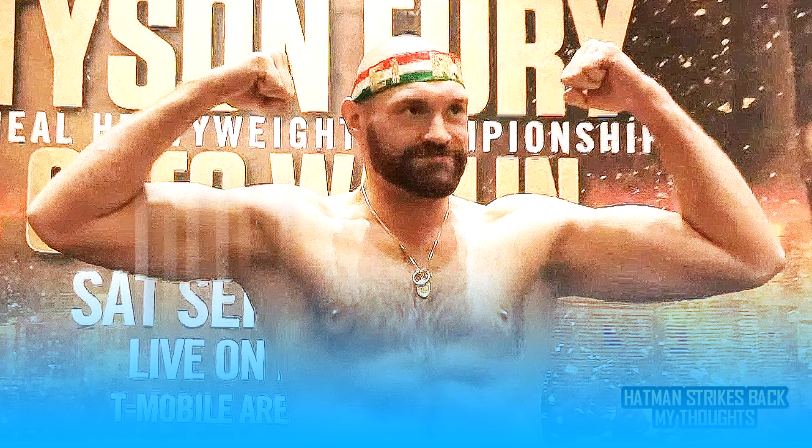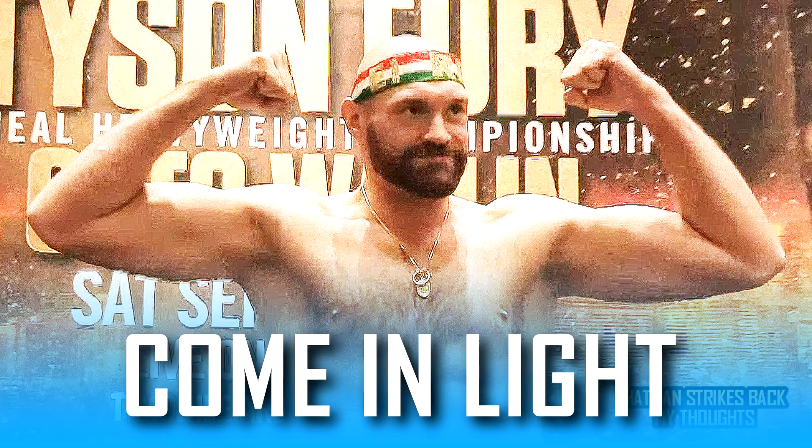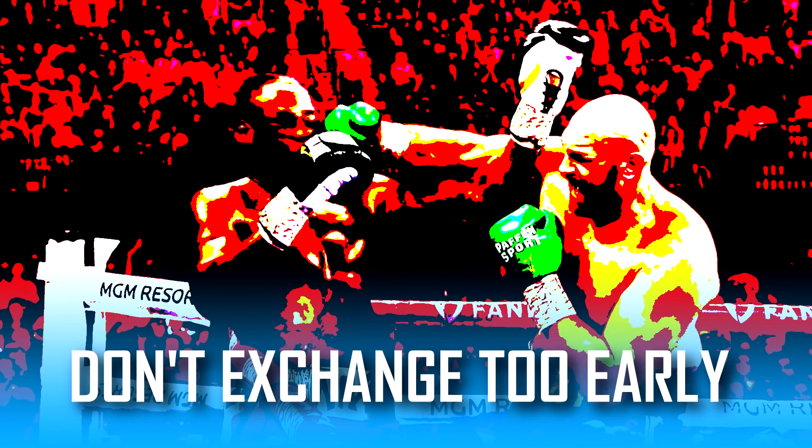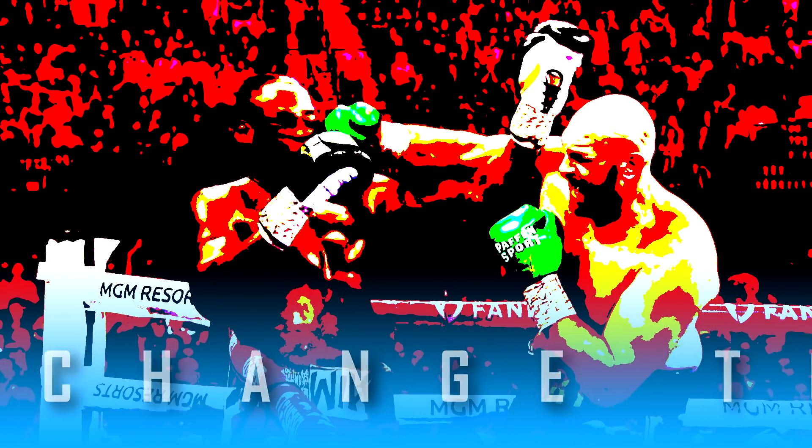Much like Dylan White, I think that Tyson Fury should come in light. Being taller and rangier than your opponent is only an advantage if you can keep him at the end of your punches. The heavier you are, the slower your feet will be and the easier your opponent will find it to get in close and pin you down. And once he's inside, your longer arms will actually be a disadvantage. Fury should also avoid exchanging too early — take a round or two to have a look at Dylan White, figure out what he's trying to do, then build his offense gradually, like Errol Spence in the Ugas fight, for example.